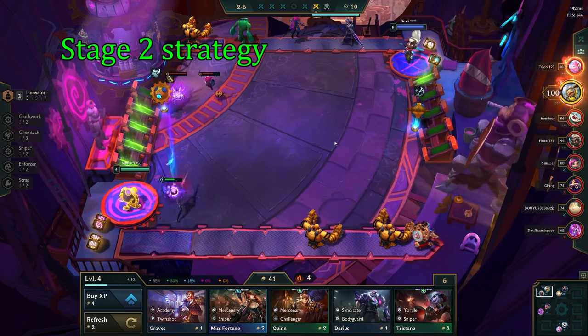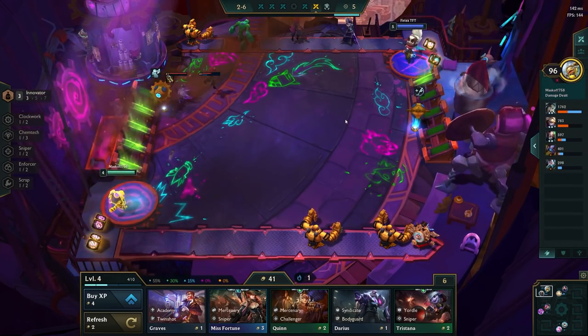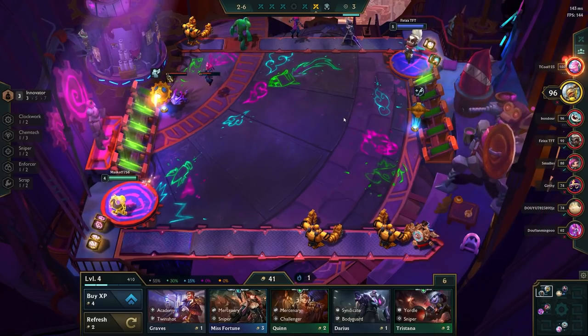There are two basic strategies on Stage 2. You either try to play for a win streak or a loss streak. I covered that in depth in my early game guide for Set 6, which will be linked down in the playlist below.